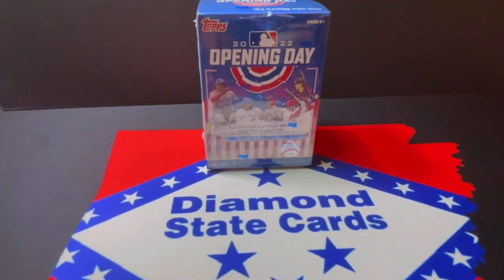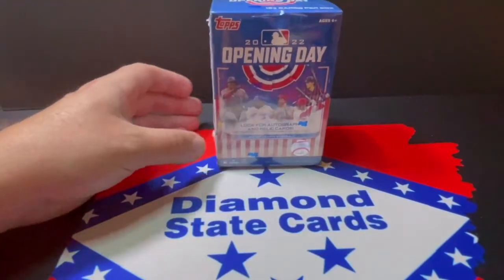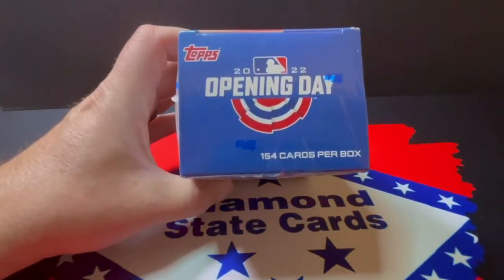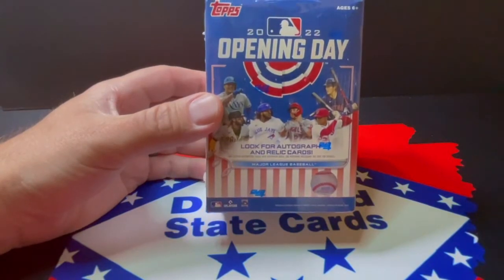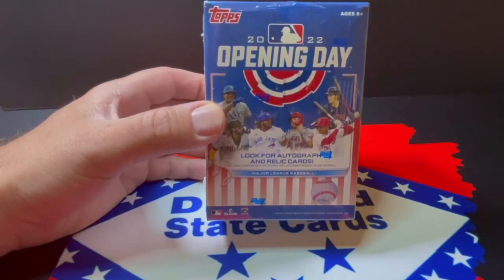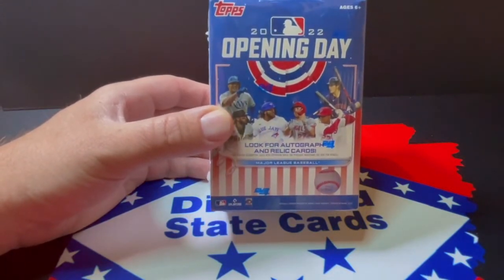What's up everyone, West from Diamond State Cards here with Ryder. Today we're going to be opening up and reviewing the 2022 Opening Day blaster box — brand new, just came out. This box is hefty! It's full of 154 cards, and since the base set only has about 200 cards, you can almost complete your base set in just one box. We're looking out for autos, relics, mascot cards, and rookies like Wander Franco, Mike Trout, Vlad Jr., and Tatis.